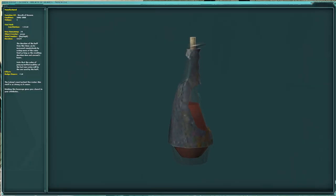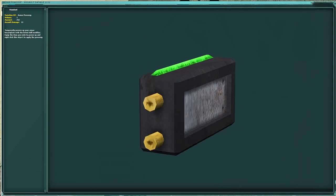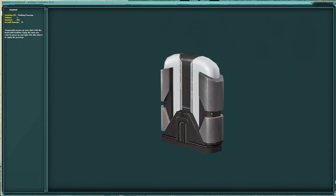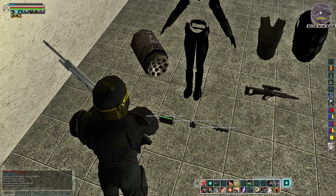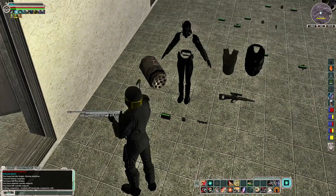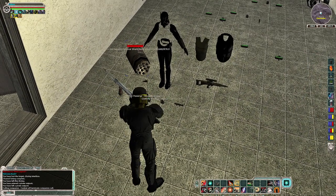Food and drinks like this Breath of Heaven right here give 211 constitution and 3% dodge chance. There are a bunch of foods to choose from and they all give beneficial stats and attributes. Armor, clothing, and weapon power-ups attach to your shirt, chest, and weapon for a duration and can have attributes or stat mods.